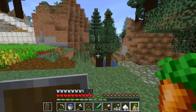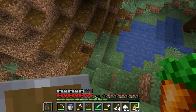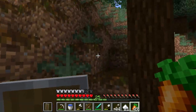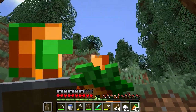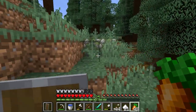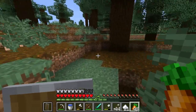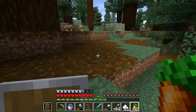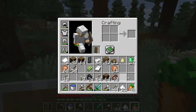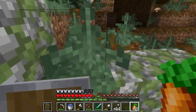Here I'm in the mega taiga and I'm going to head north. The reason I'm heading north is because I happen to know that near the border there is a regular taiga, and we should get lucky and find some sweet berries. You're looking for them on the ground — they only take up one block of space. They look like bushes — berry bushes.